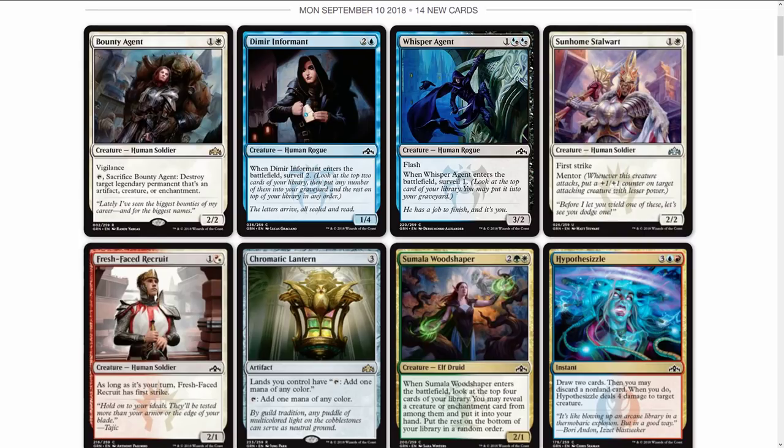Chromatic Lantern — welcome back! Hopefully you guys sold yours, because they are taking a hit. Lands you control have 'tap, add one mana of any color,' and it also taps to add one mana of any color itself. It's just a great card. It needed a reprint — it was only around ten or eleven bucks, so maybe it didn't desperately need one, but it got one anyway and I was smelling it coming.